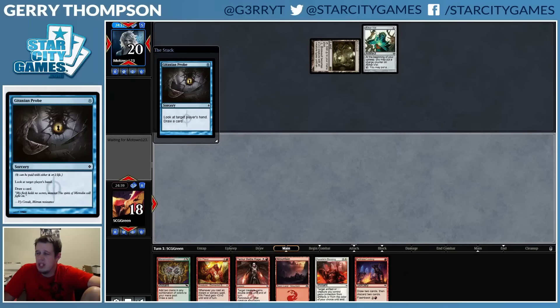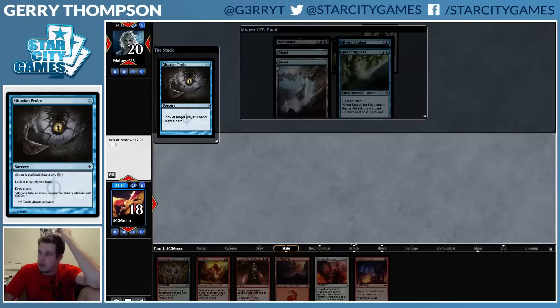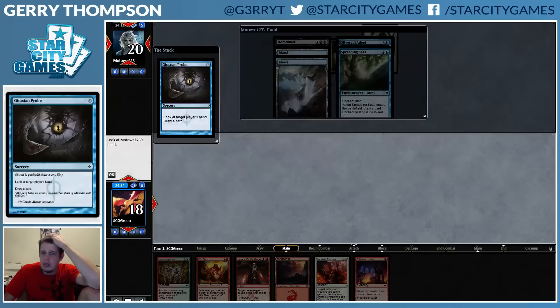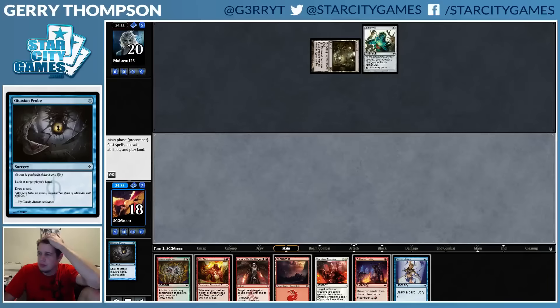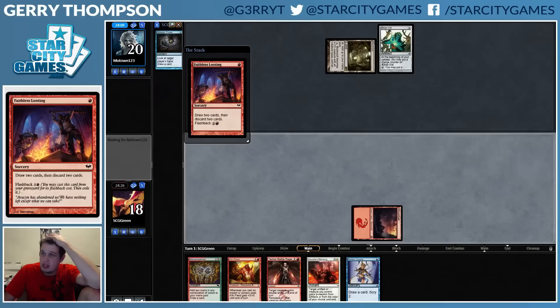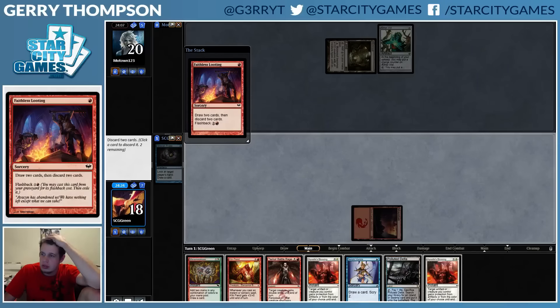I could totally see pitching Apostle's Blessing to Looting. They have a Dismember, so that's a problem. Hmm, they Spreading Seas us — it wouldn't be the worst thing ever.